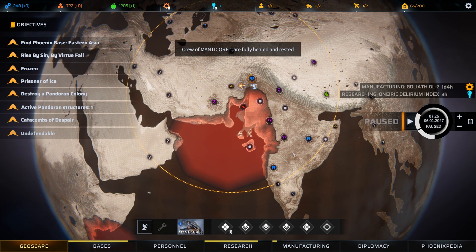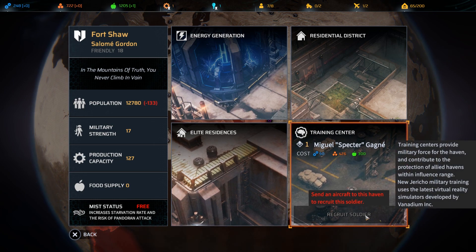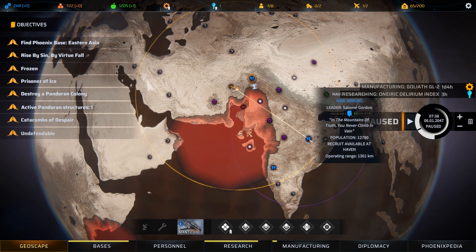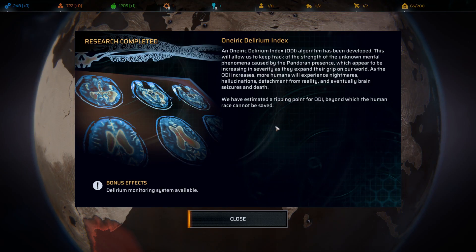We'll unpause just a little bit more. We're fully healed now and that recruit I was thinking about picking up appears to have gone - oh no, it's still there, we just don't have the resources right now. Actually we do have the resources, let's go hop over there. So we've completed the research for the Oneiric Delirium Index. The Oneiric Delirium Index algorithm has been developed.